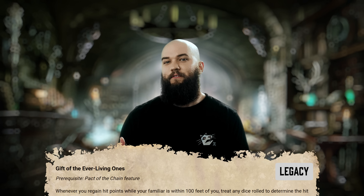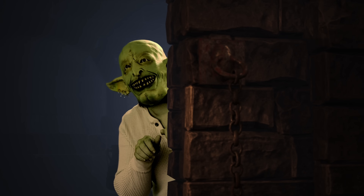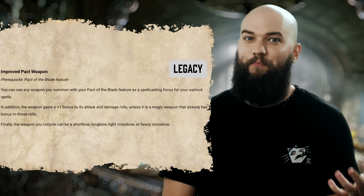Fiendish Vigor is going to basically give you free 12 temporary HP before every combat, and just about any Warlock can benefit from that. This is one that'll be really impactful at low level, and then you may want to swap it out later on, but you should at least consider fitting it in. Gift of the Everliving Ones will give you some decent mileage if you've taken Pact of the Chain — automatic max healing from spells, hit dice, and other features while within 100 feet of your familiar can come in clutch. Unless your DM never hands out magic items, Improved Pact Weapon is probably not going to be worth it for you, as the spell-focus functionality has already been rolled into the base Pact of the Blade invocation.